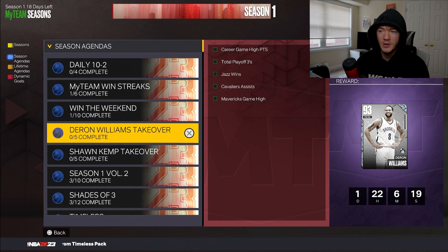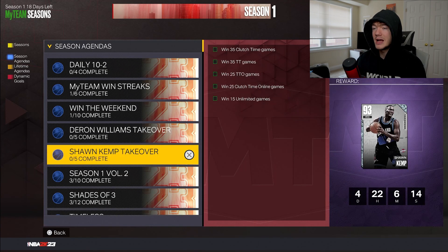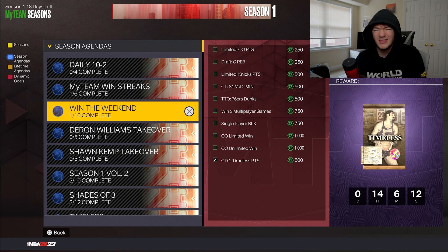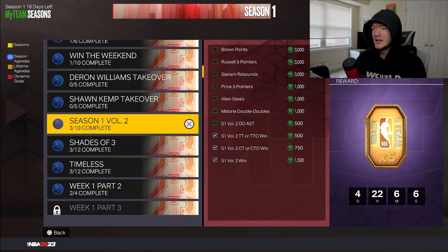While you're doing some of those, you can mix them with the Darian Williams takeover and Sean Kemp takeover challenges, in case you want those cards. Sean Kemp is an absolute beast; Darian Williams is not quite as crazy, but both are solid options.